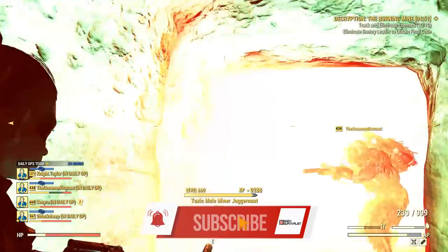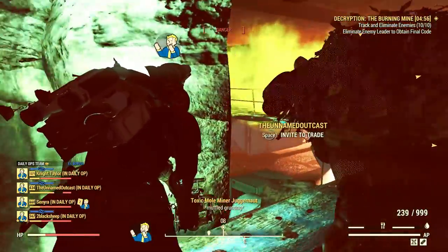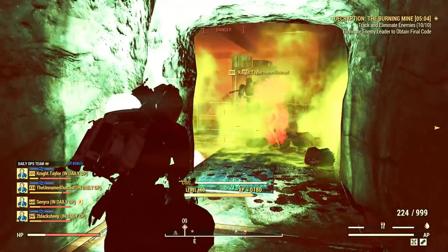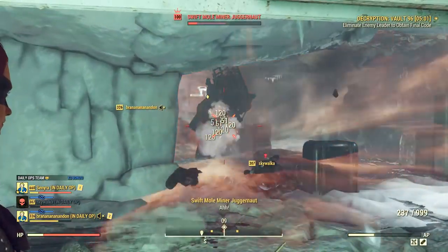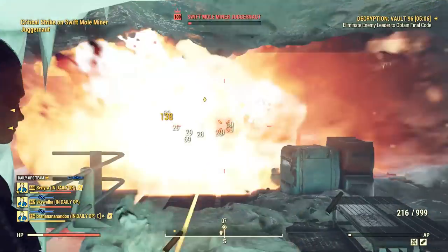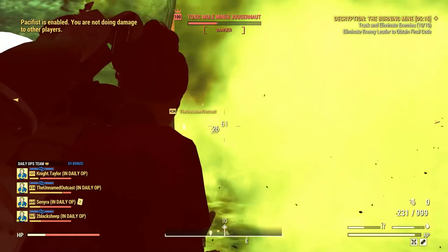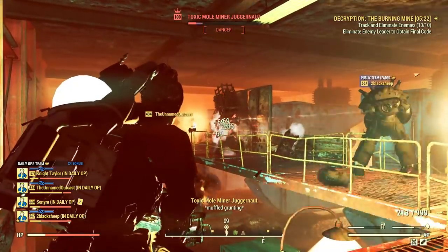Let's start with the Mole Miner Juggernaut, which is the mediocre one. He looks similar to a treasure hunter and does a fair amount of damage. He has this effect where some sort of nukes explode around him, but it's very easy to dodge — just keep a distance and use objects to block his attacks if needed. He's a bullet sponge, very tanky, but not that harmful, so he might survive your attacks for a while, but eventually he will die.